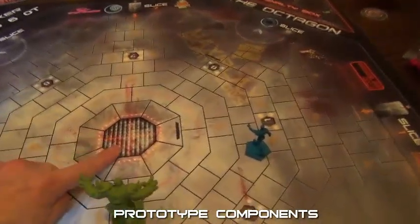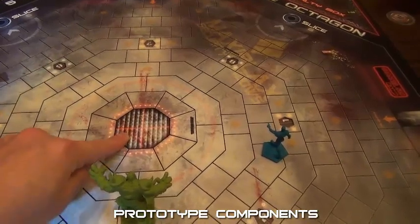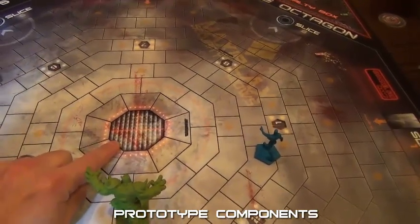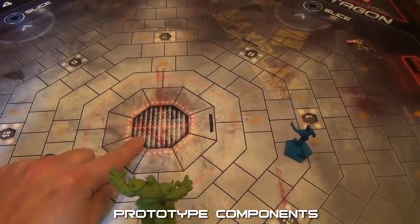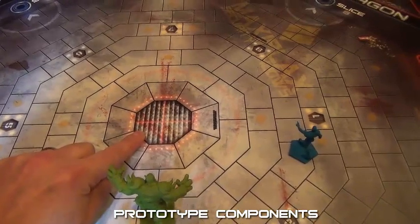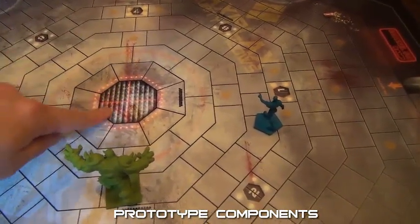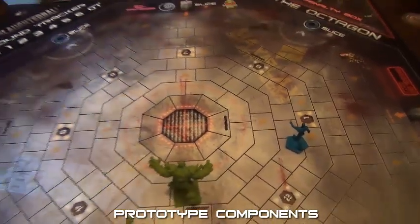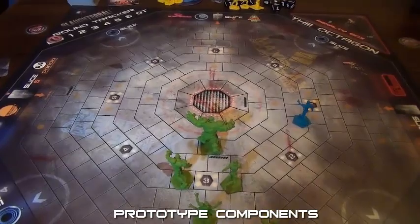In the center of the pit, you have these darker spaces, and that is called the meat grinder. It's composed of basically sharp, pointy steel tenderizers, and you take more damage there when you get hit, fall down, or get chopped. But in order to open the goal, someone has to run into there with the ball to open the goal. So it's more dangerous to be in there, and you generally want to avoid it after you have opened the goals.